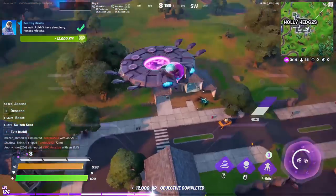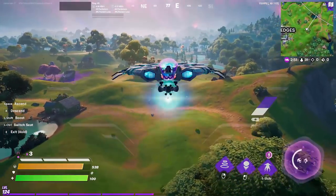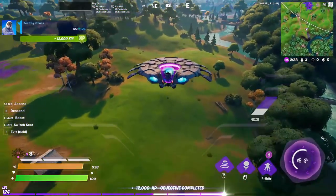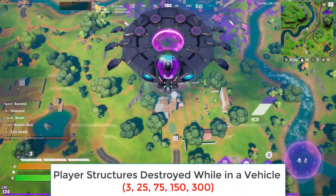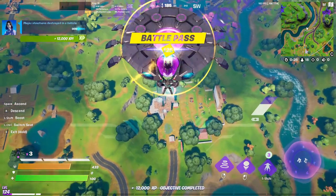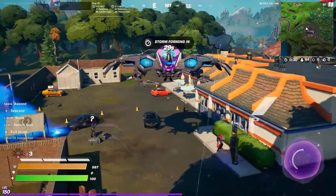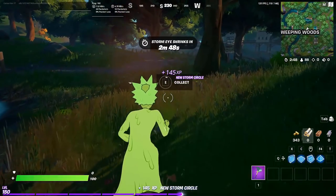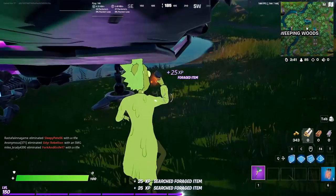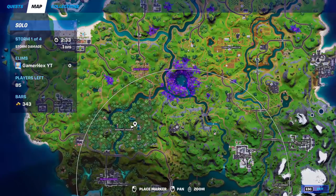500 shrubs done in two games! You can also destroy up to 1000 rocks using the UFO — small rocks can be destroyed in one hit. For the 'destroy player-built structures in a vehicle' challenge, wait until mid to late game when people are in build fights, then use the UFO to destroy those builds. There's also a challenge to set structures on fire, damage opponents with fire, destroy trees, and travel distance with the UFO — most of my methods use the UFO because it's fast and great.